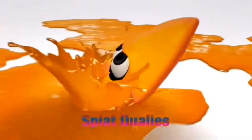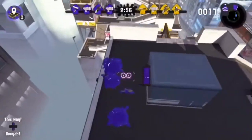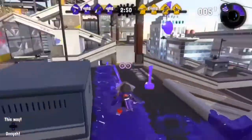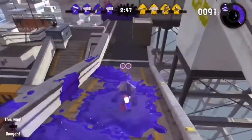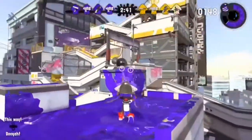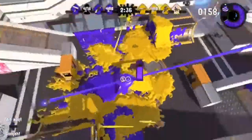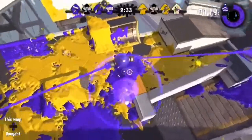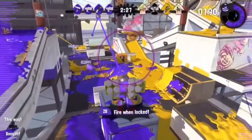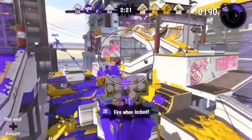At the number two spot we have the Splat Dualies — sorry if I pronounced that wrong. The reason I put them in the number two spot is because they are double pistols that shoot really fast. It has a grenade you can aim by holding down the R button and then fire it out. It covers more ink and you can have these little guns come out and shoot people from a far distance.